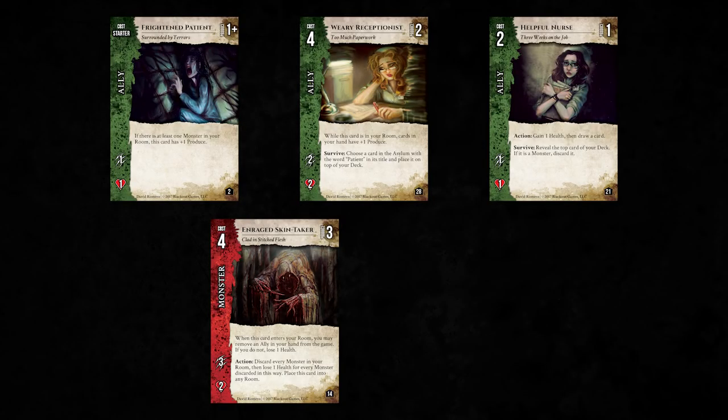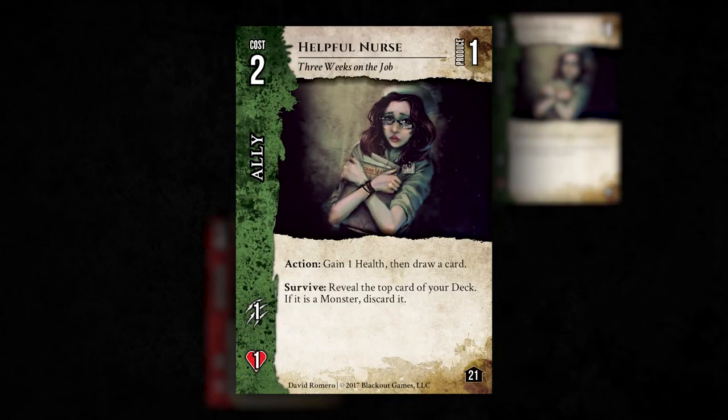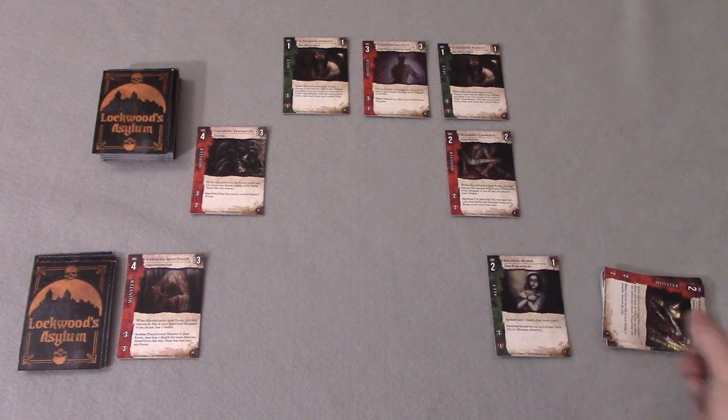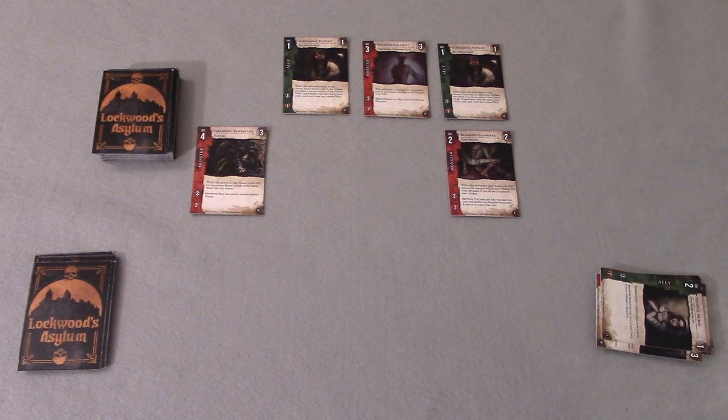Next, the monsters get their chance to strike back. The player totals the damage of the monsters in their room for a total of three damage, and chooses to place two damage on the Weary Receptionist and one damage on the Frightened Patient. Since the damage of those cards equals their health, both are slain and discarded. If all of the player's allies have been slain, any excess damage lowers the player's own health. Finally, once the battle is over, the player resolves any survive effects on cards still in their room — the Helpful Nurse lets the player reveal the top card of their deck; since it's a monster, it gets discarded. Now that the battle is over, the player discards all cards in their hand and room, and the turn passes to the player on the left.